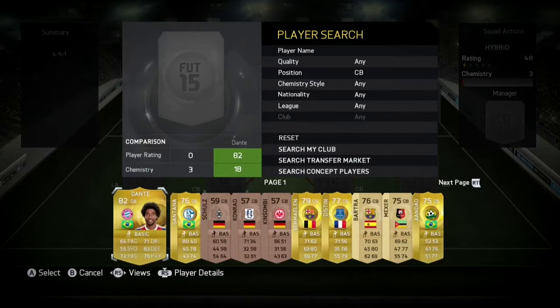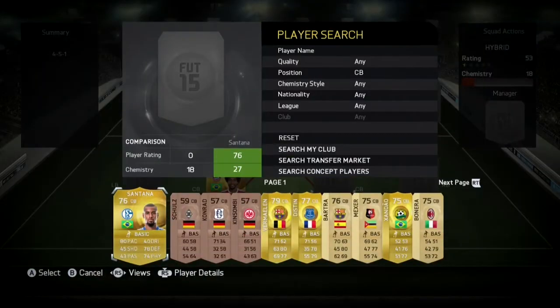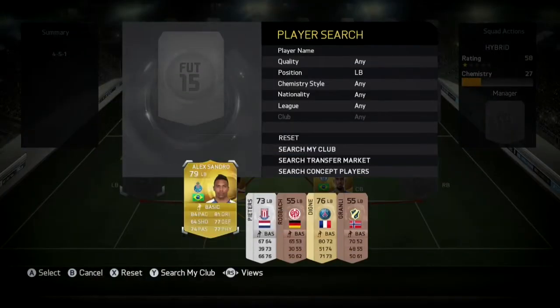Center back we have Dante and Felipe Santana. I got Dante for 700 coins — absolute monster in the back. Santana was 650. He is an absolute wall, he's a beast.